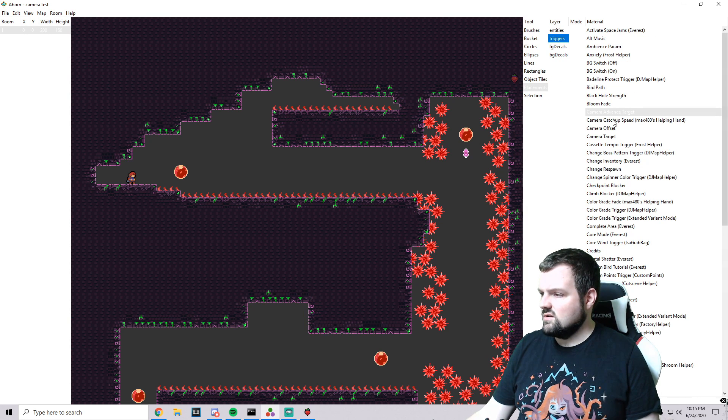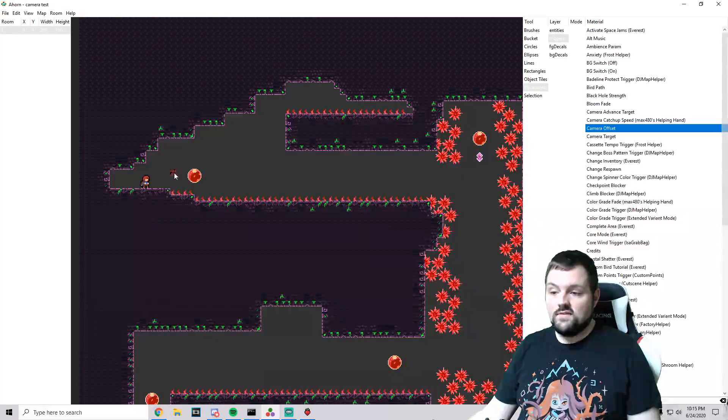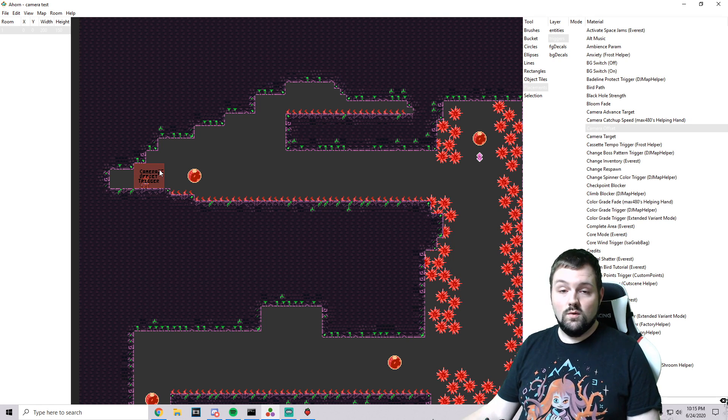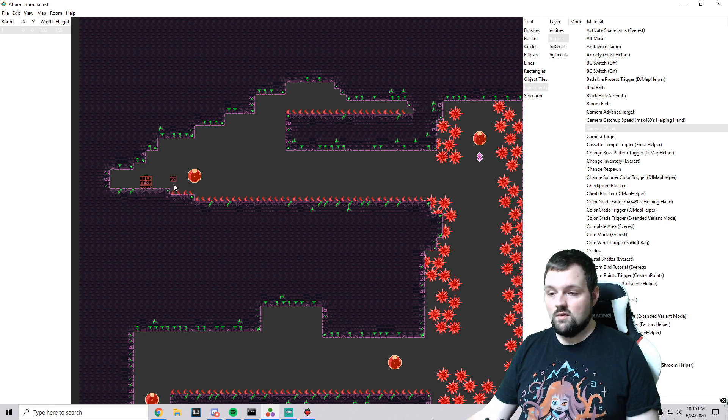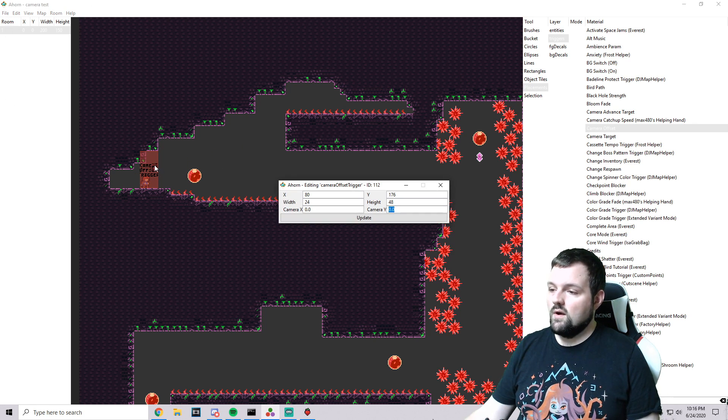I'm going to focus mainly on the trigger aspect. Go into placements, click triggers, and look for the Camera Offset Trigger. If you want the offset to start right when Maddie spawns in the room, you can place it right there at the start. Keep in mind you want to place this trigger somewhere Maddie will definitely hit — if you only put it in a small spot and she jumps over it, the trigger just won't fire. You can cover the entire width; it can be as thin as you want, as long as Maddie passes through it.